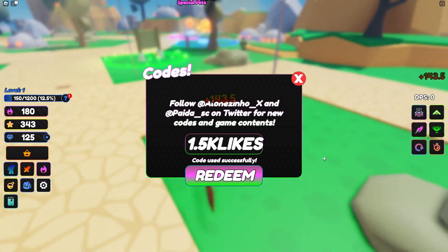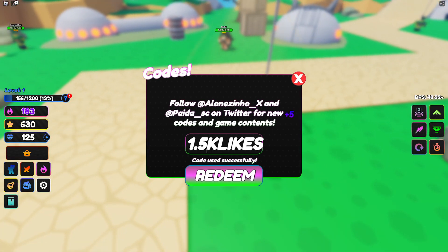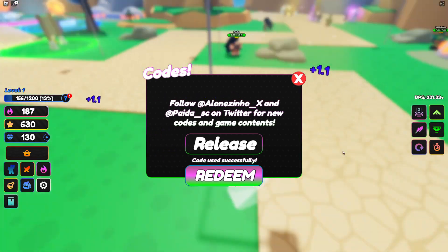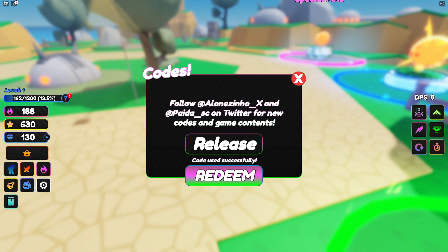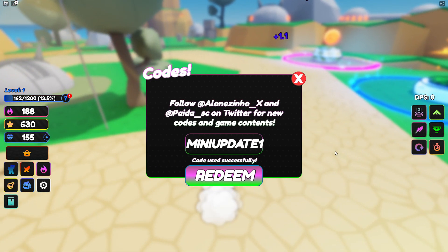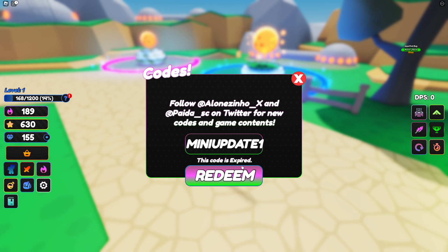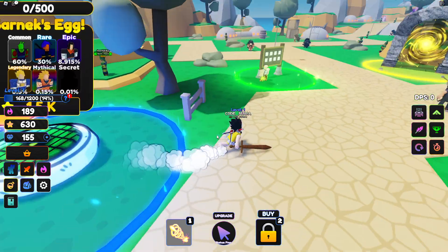We're getting a lot of stars — code used successfully. We also got the 'release' code, so there were more codes than expected. The last code is 'mini update one' — this one has expired, unlucky. We did get some pets though, which you can buy with stars.